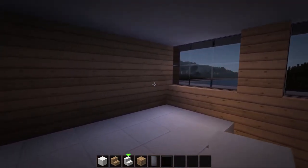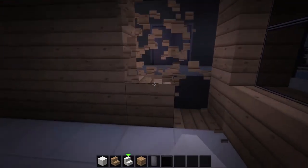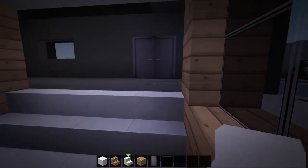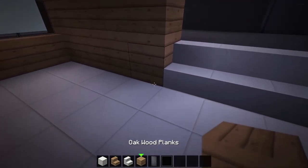Now, on the second floor, remove four layers of the oak wall at the left side and add four quartz stairs along the bottom. Then extend a new oak wall from the end of this oak wall at the left side and add two doors at the end.